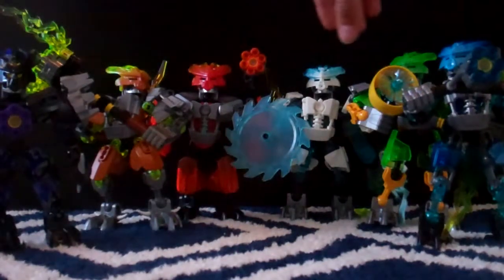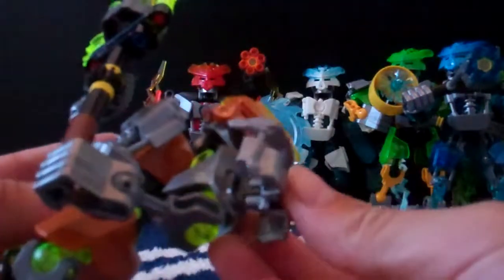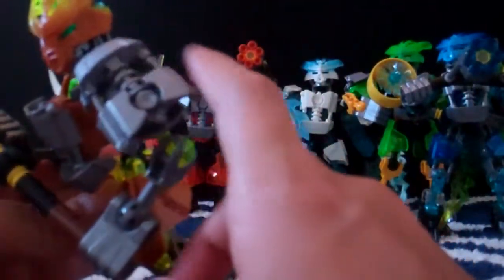Another thing that makes them unique is that most of them have the new protector add-on pieces. These look a little similar to the Toa Mata torso from 2001-2003. They connect onto armor pieces using two peg pins — really simple. They look very biomechanical, which is really nice. These aren't just used in the Protectors; they're also used in the Toa as well. Sadly, the Protector of Earth does not have these add-on pieces.